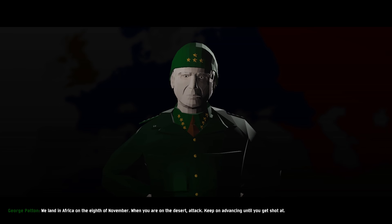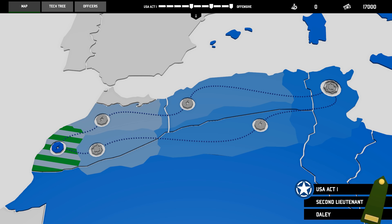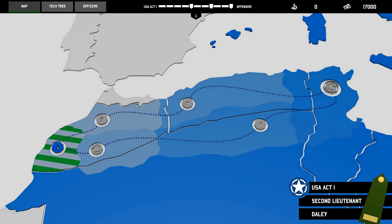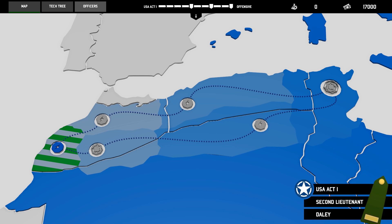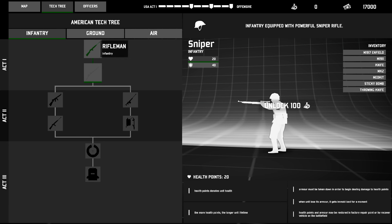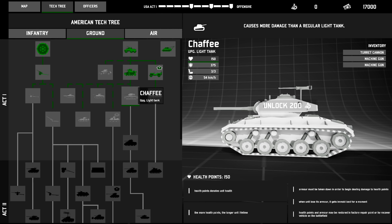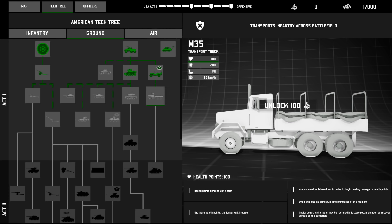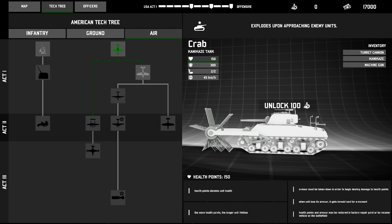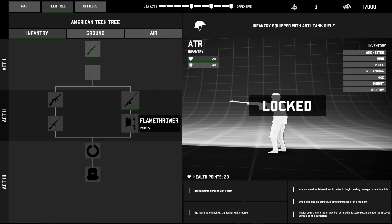Is that General Patton? Oh, hello there. What's up, General Patton? So basically we have different battles here that we have to work our way through. Right now we're ranked 2nd Lieutenant, which is kind of cool. We have a tech tree here — wow, look at this. We can get snipers. We don't have any juice to upgrade our troopers or unlock new units yet, but eventually we will. It's going to be pretty sick to slowly progress and unlock new stuff as the game goes on. There's a lot of stuff you can unlock.